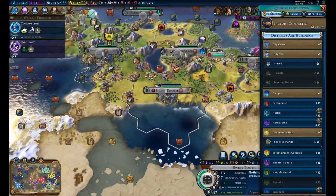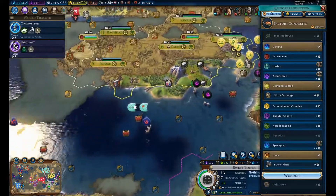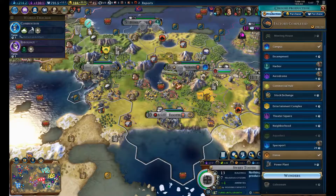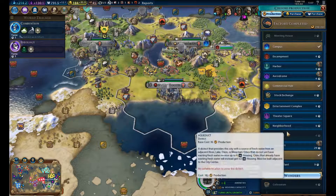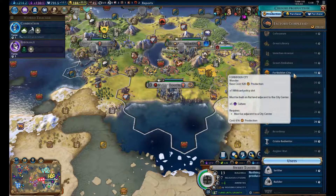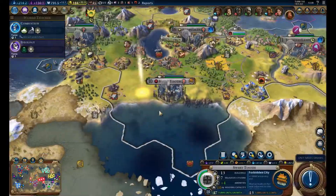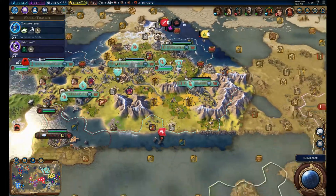Because I'm thinking it's time for at least taking out Saladin — maybe to gain some extra cities up there. This is a very safe and defensible island. We are building in Sweet Tooth over here — what are you gonna build, Sweet Tooth? You have some good production going on. Maybe the Eiffel Tower? That's not a very good one for us. Forbidden City — wildcard policy slot and extra 5 culture, that's actually pretty good. Let's try and build that.